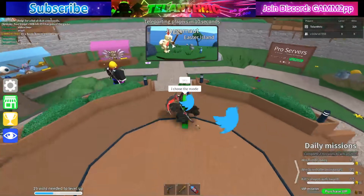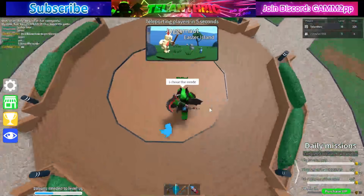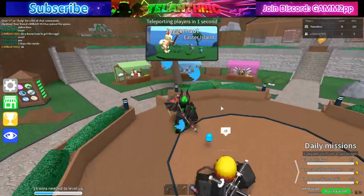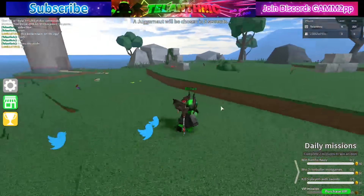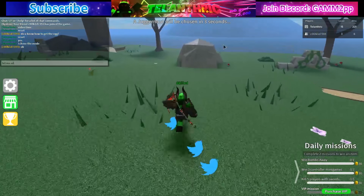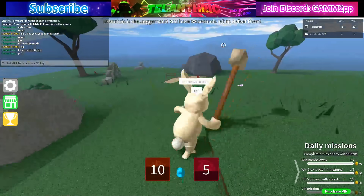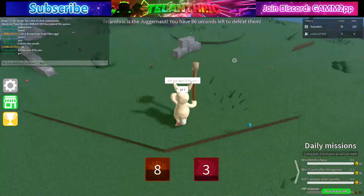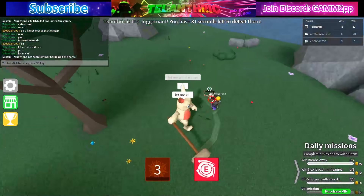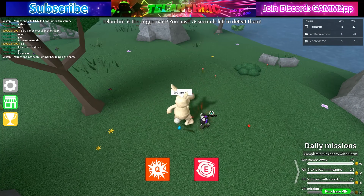I'll show you guys what to do whenever it starts. It's gonna teleport everyone in five seconds. A Juggernaut will be chosen — and I am the Juggernaut! That means I have 86 seconds left to kill the other person, which is my friend here.